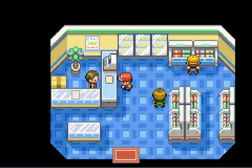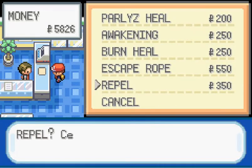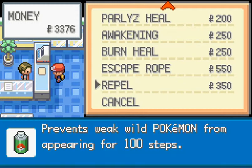I'm here in the Pewter City PokeMart to buy some very helpful items: Repels. Repel will prevent any Pokemon that is a lower level than your lead Pokemon from appearing. I'll just buy 7 for now. It will prevent wild battles, basically, for 100 steps for regular Repels. Other Repels are better.